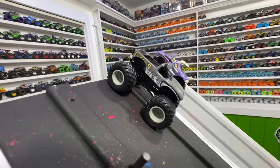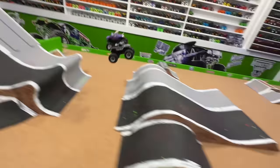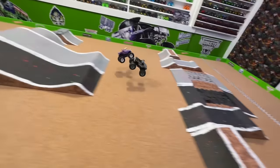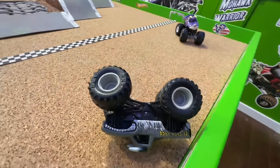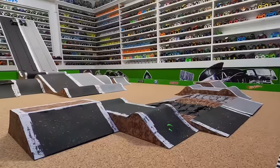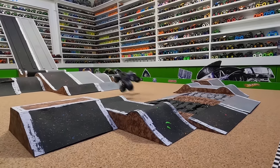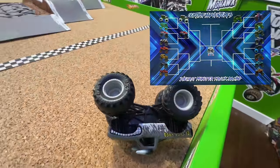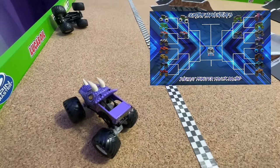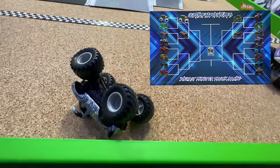For this matchup we have Overcast El Toro Loco taking on Jurassic Attack. Let's go racing. El Toro Loco a little ahead coming out of the gate. Big jump, nice smooth landing from both trucks. Nice second jump - they're even coming over the crushed cars and it is El Toro Loco taking the win. Watching again, El Toro Loco starts to pull away by about a half truck. El Toro Loco just smoother over the cars. That race was like the battle of the horns and it is Overcast El Toro Loco with a smoother, faster run moving into the second round.